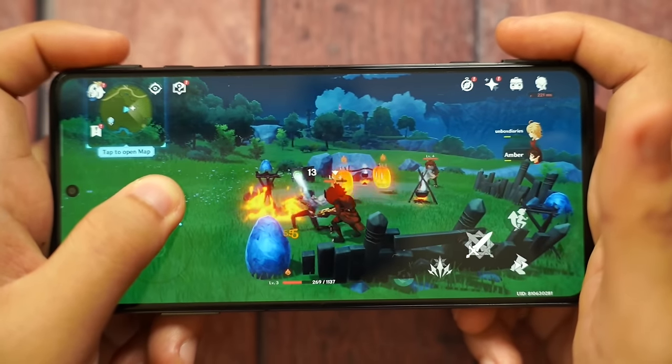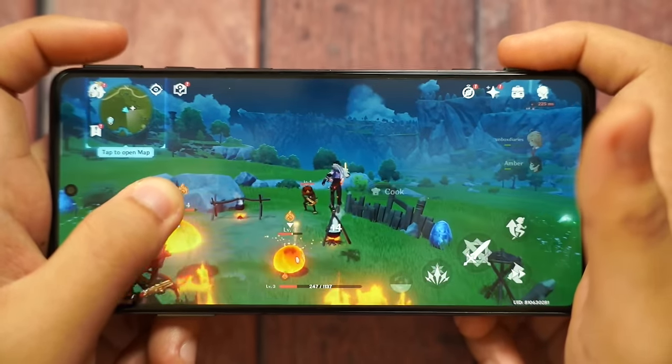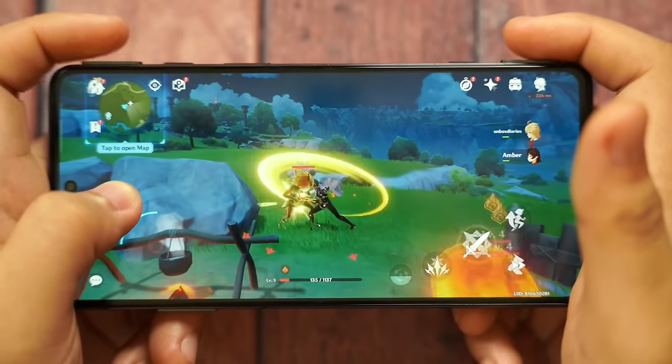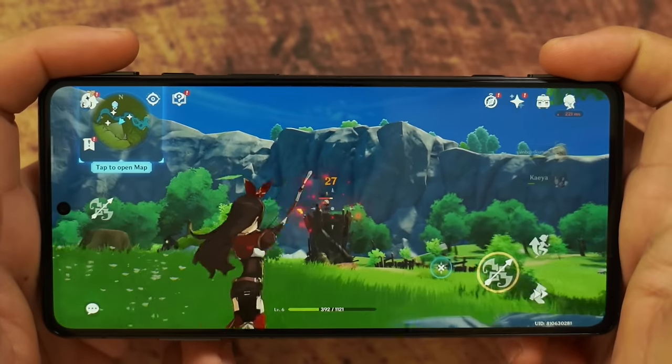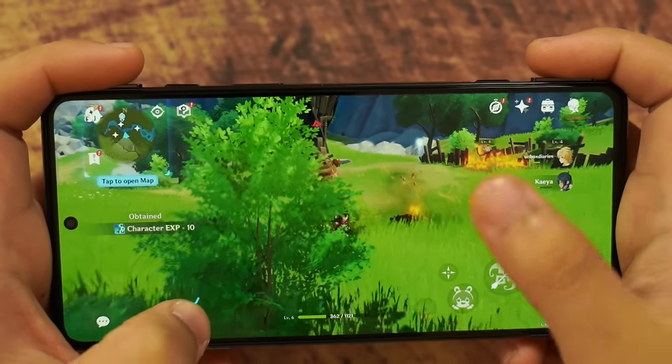That said, it's consistent only when not much is happening on screen. When a boss appears with lots of animations, you'll feel it drop to 40 or 50fps. If you want a solid 60fps even during boss fights with lots of people and animations on screen, go for the Pro version. There's a 300,000-point difference in Antutu between the 5 and 5 Pro — it's a huge step up in performance.